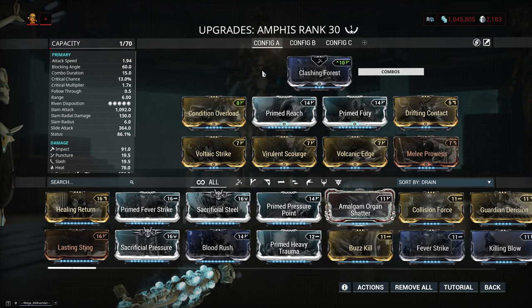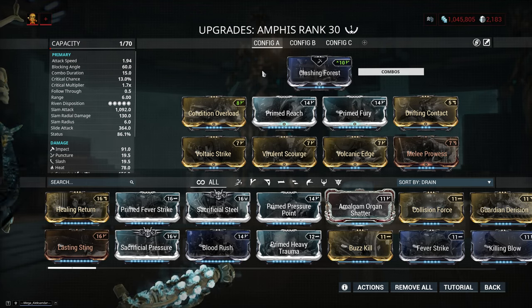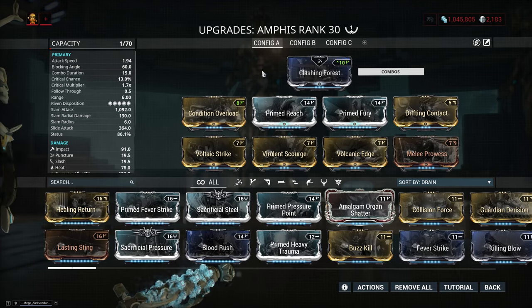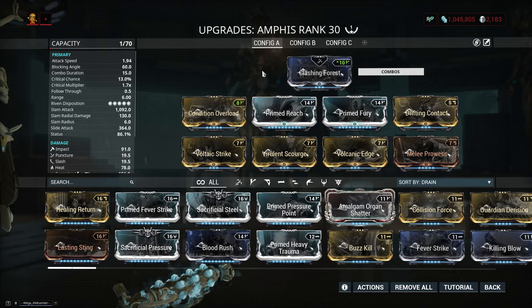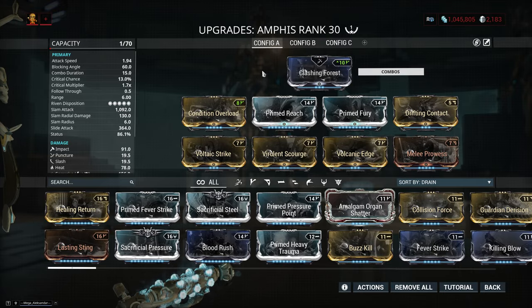When it comes to the build on the Amphys, there are kind of two things you can do: you can either go pure status, which is what I prefer and I think is more effective, or you can try and brute force crit to go hybrid. I really don't think hybrid is the way to go though, because both the crit chance and crit multiplier are pretty low, so I think you're far better off going pure status instead.